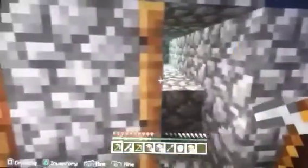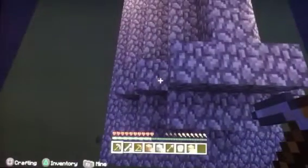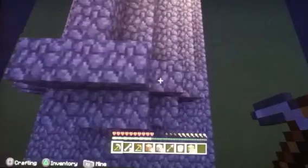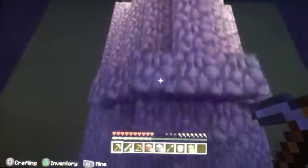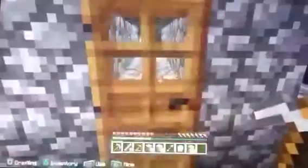So basically — let me show you. A basic cobblestone generator is just built right here. So lava is under this block right here, then one space open, and then water right here, one space open, and then build down. The cobblestone will come in right here, right around this area. That's basically just a basic cobblestone generator, which I found a picture of online.